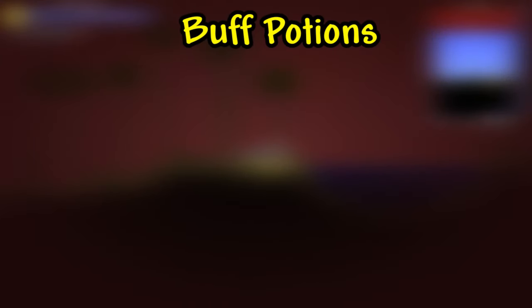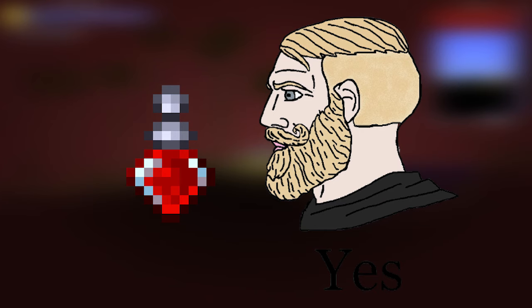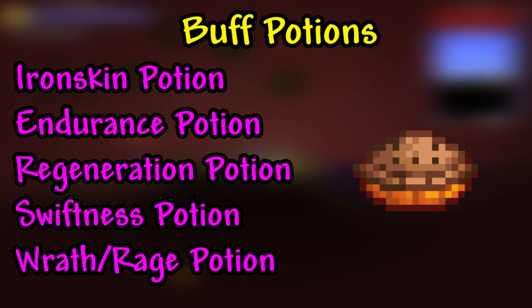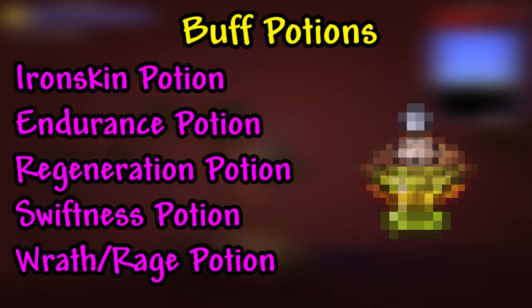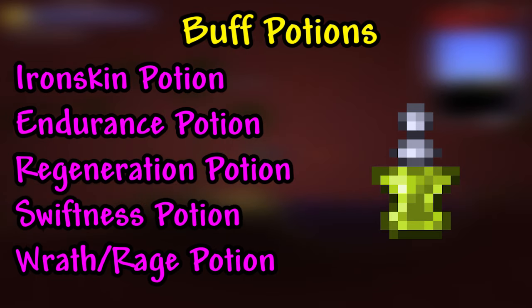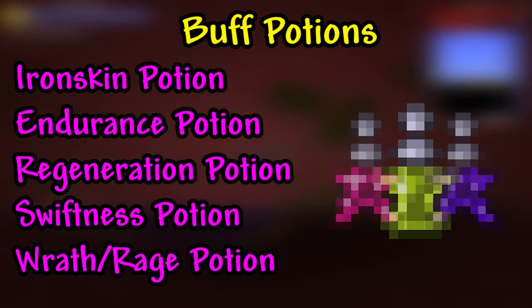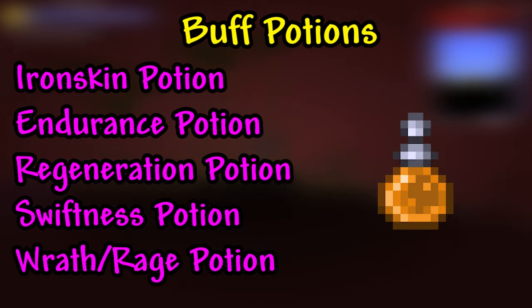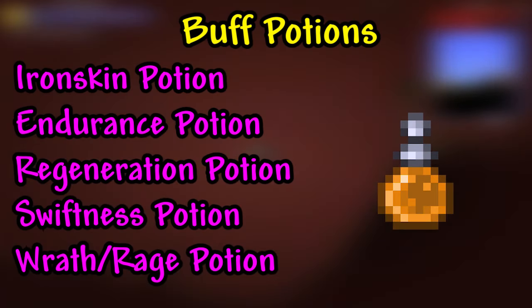Now let's move on to your buff potions, which truly brings the best out of you against any boss. As per usual, I strongly recommend Ironskin, Endurance, Regeneration, Swiftness, and Wrath or Rage. Also, a quick snack for the well-fed buff. If you're going with summoning, make sure to drink a summoning potion just so you have an extra unit. If you're using a magic weapon, make sure to drink a mana regeneration and magic power potion. And lastly, if you do end up using something with a bow and arrow, an archery potion helps tons.